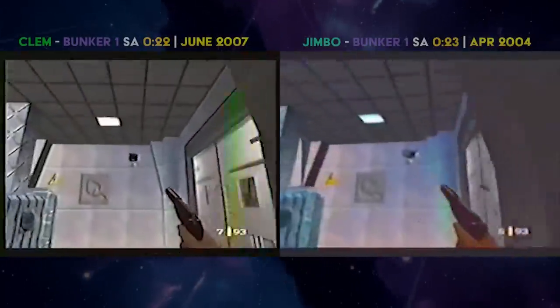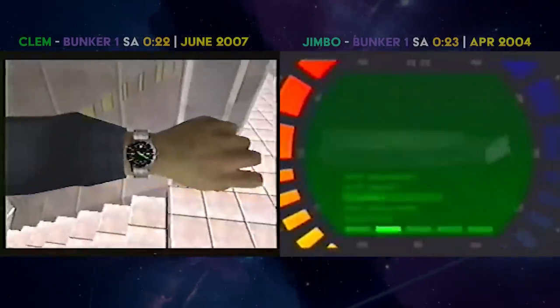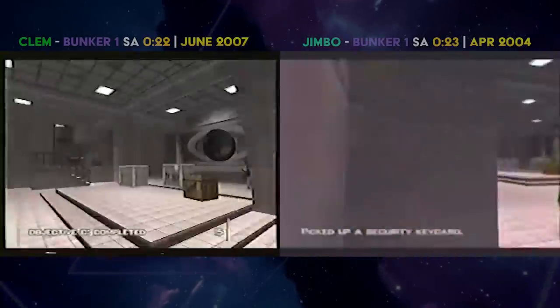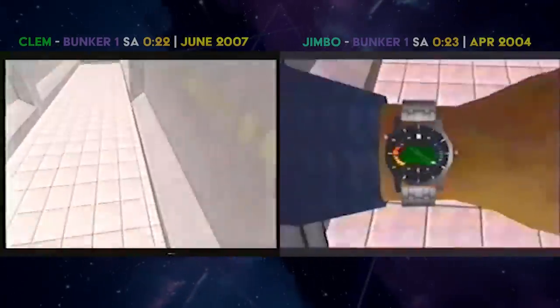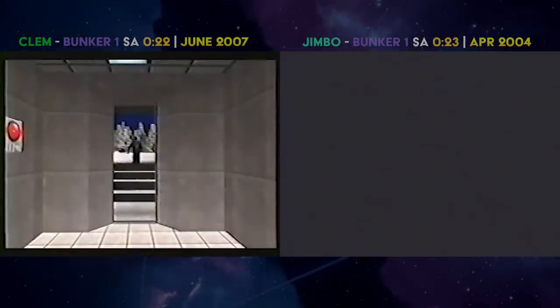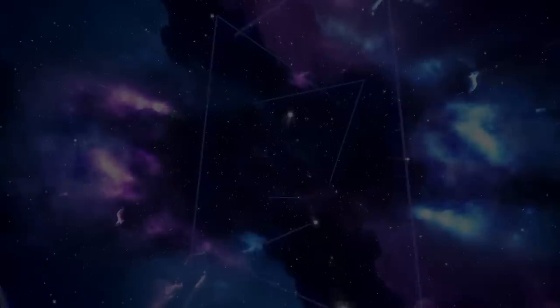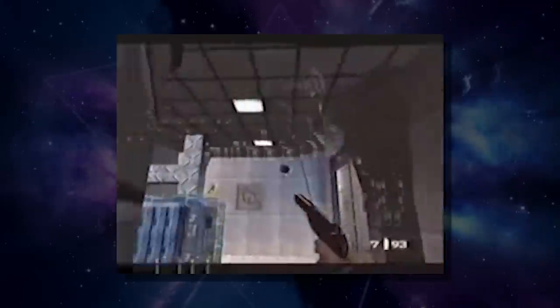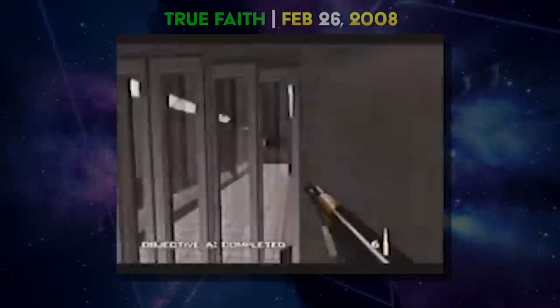Watching Clem and Jimbo's runs side by side, you can see a notable difference in speed and accuracy. Clem's 22 is probably more than a full second better than Jimbo's 23 — his overall movement and accuracy are better in general, so his 22 was perhaps even close to 21. Clem realized he was pretty close to 21 seconds, and with a bit more grinding in February 2008, he would complete just that.